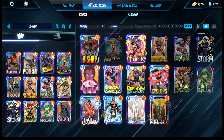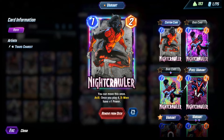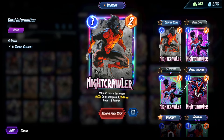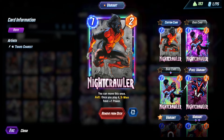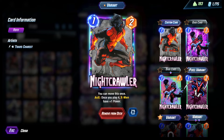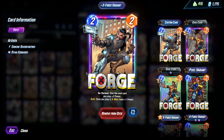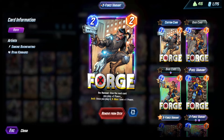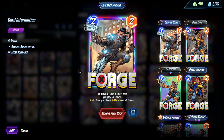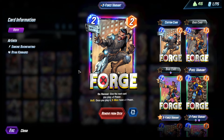Now to go more into the cards and also the tech options I put in. Starting off we have Nightcrawler — he's mainly in here because he's X-Men. We do run Storm in this deck, so Nightcrawler can actually fly into the Storm lane. He does have some synergy with Hope Summers, which is also in this deck. Next we got Forge — he's also X-Men, and your primary target for Forge is Brood, because you get to buff all the Brood cards. Brood isn't actually an X-Men so you don't get the buff there, so if you get the buff from Forge, pretty nice.